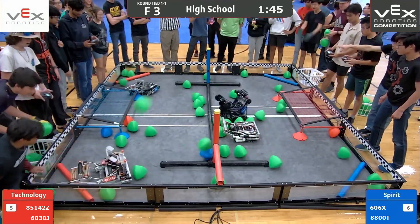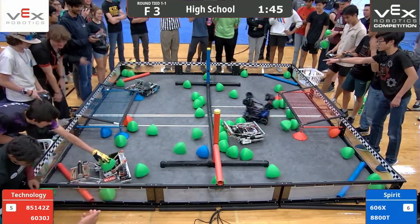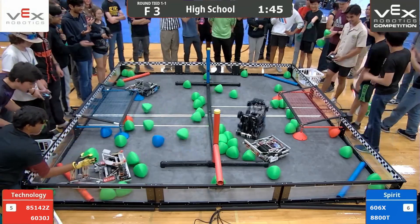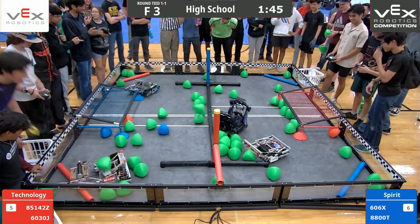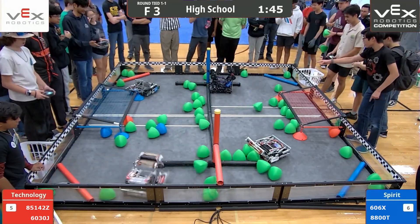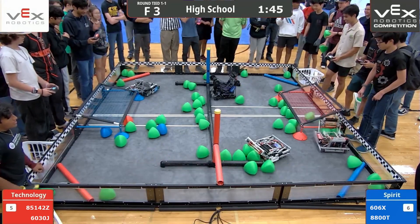Here we go. Vex Hex speeding around the corner. 8800T looks like they are stuck where they're at right now, not able to move. Same thing with Jesters at the moment — these teams trying to get back into action. Looks like there are some disconnections right over there. Vex Hex trapped on the red offensive zone, trying to get as many tribals over towards that blue offensive zone as possible. Geared Up traversing underneath that bar.